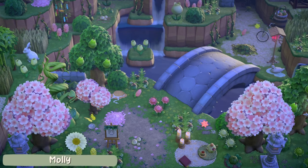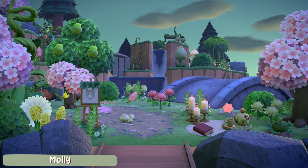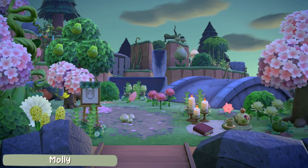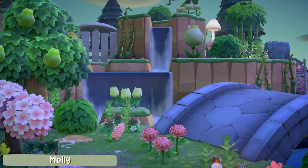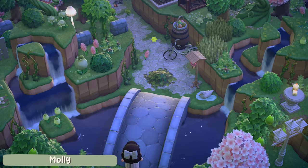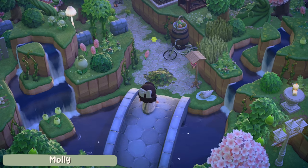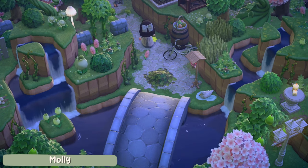Speaking of whimsical, this next entrance is another very pretty one and this is by Molly. Molly has also managed to get a bridge in near the entrance but this one is just set a little bit back, which means she's managed to decorate the entrance area with some very cute elements including that daisy umbrella and the little tea setup. In addition to the bridge and the water terraforming, I also love the cliffs on the first layer — they're slightly smaller than what you normally see which means you can see things like the fence peeking through. Just an adorable little touch.